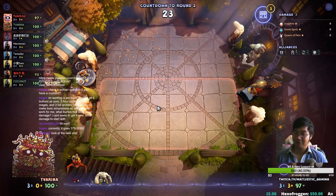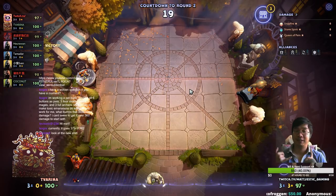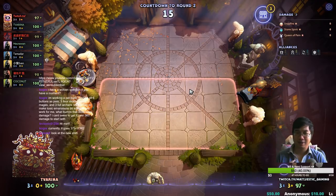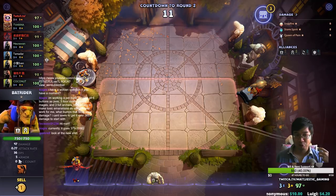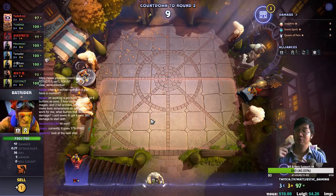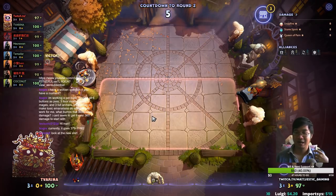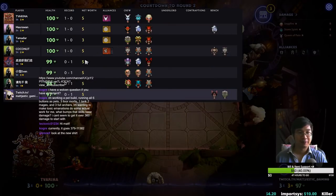Welcome everyone, today we have a Dota Underlords game. In this game I want to try something very fancy. We've seen it before with our friend during the viewers game — he ran four trolls and four savages, and this was incredibly powerful because the trolls attack fast, savages give you more attack damage, and this just loops back on itself. You also have a pretty durable team with the summons and really good focus fire with lots of range units. Let's see how it goes.